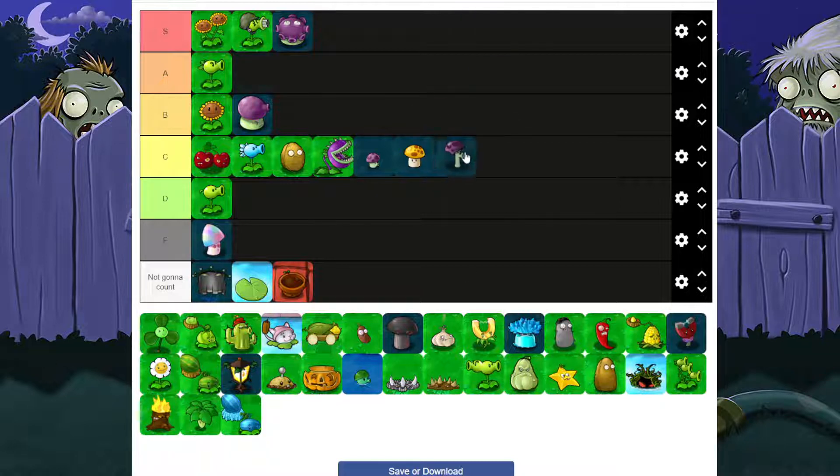Scaredy Shroom — I'll put it at C. The price is good, it does pretty good damage, but when a zombie gets up close to it or zombies are right on its row, you're screwed. You can't do anything about it — it's just going to hide and you're done.